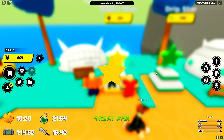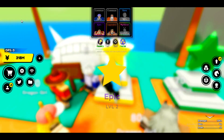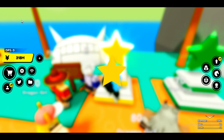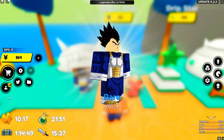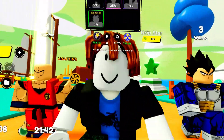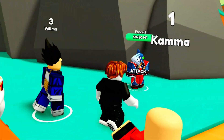I want to see if the super lucky boost will actually work, so I'm just going to open a few units. If you get a super lucky boost, you should get legendaries and mythicals really, really easily. But I'm getting commons. People ask why the super lucky boost is even in the game — I'm pretty sure it doesn't actually do anything, to be honest. I'm 100% certain it does nothing.